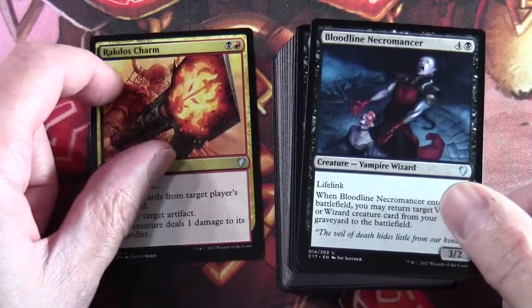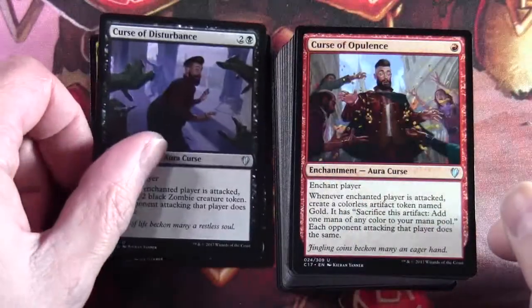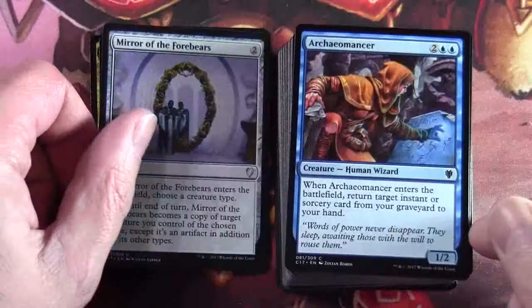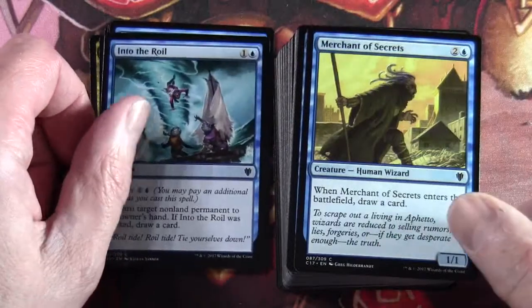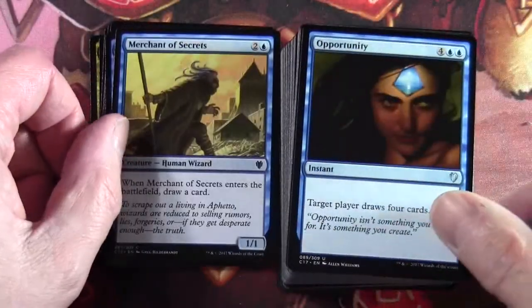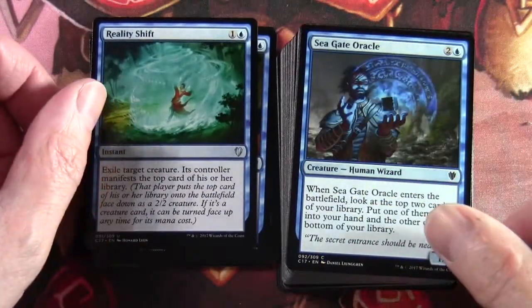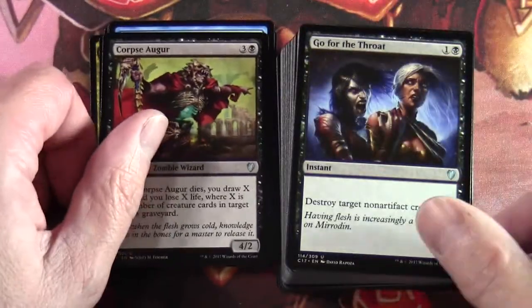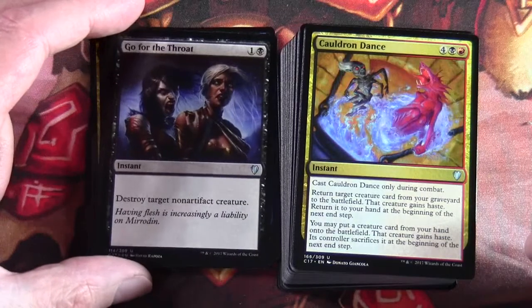Rakdos Charm is in the deck. Bloodline Necromancer, Curse of Disturbance, Curse of Opulence, Mirror of the Forbears, Archiomancer, Into the Royal, Merchant of Secrets, Opportunity, Reality Shift, Seagate Oracle, Corpse Augur, Go for the Throat, and Cauldron Dance — this is a cool card.